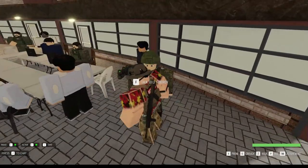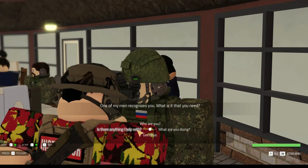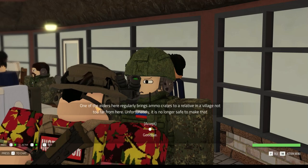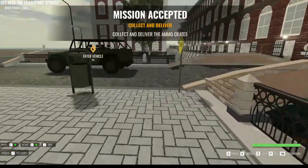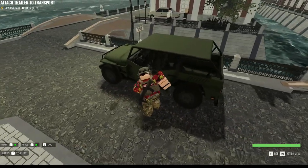For example, this guy right here — if you talk to him, you can either find out about him, or you can say 'is there anything I can help you with?' If you decide to help him, he will give you a quest. One of our elders here is regularly bringing ammo crates to a relative village. As you can see on my top left, it has a 15-minute timer for me to do this quest.